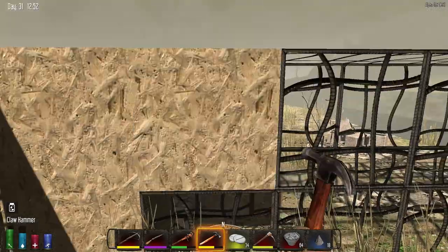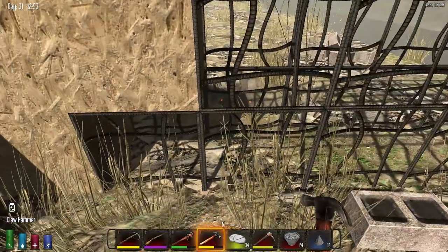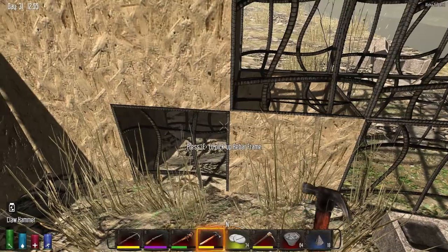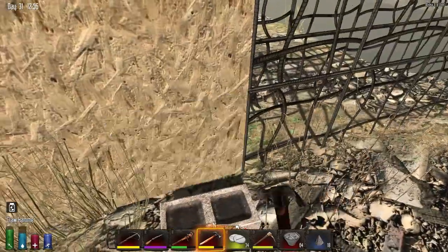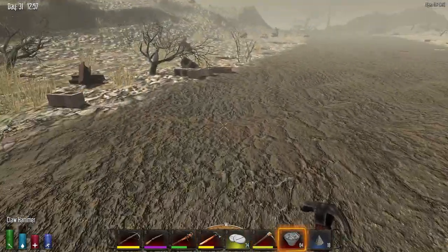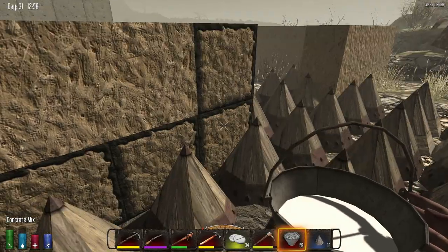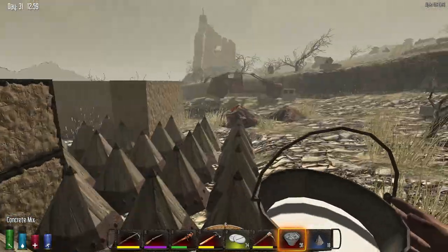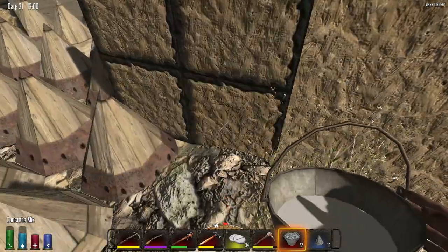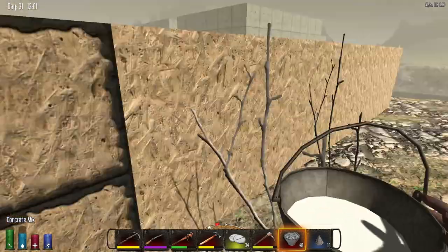I've got some cool builds for the inside of the base too. With the gore blocks, they'll be able to get over this wall fairly easy. Don't worry — I'm going to make it bigger, and I'm also going to put an overhang on it.